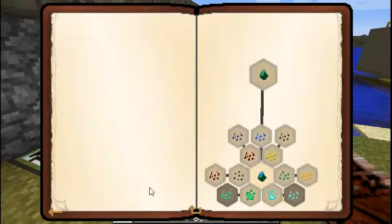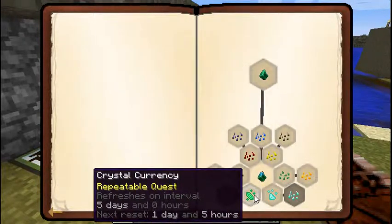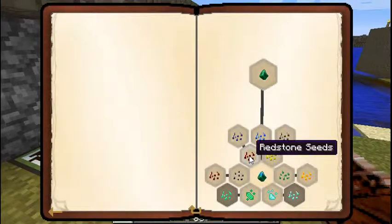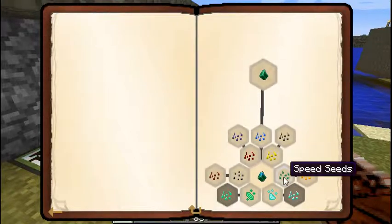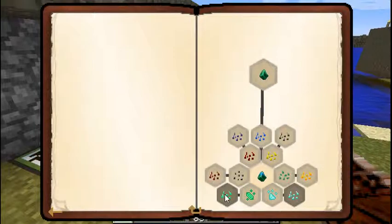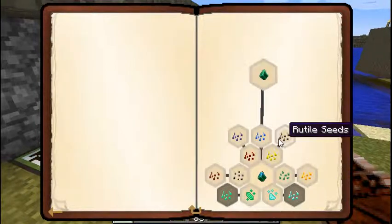Some strong essence - now this will give me diamond, emerald, spider seeds, redstone - thank god - glowstone, speed seeds, amber, cinnabar, fragmented lapis, rutile seeds. So I can actually use those and get rutile to start making titanium.